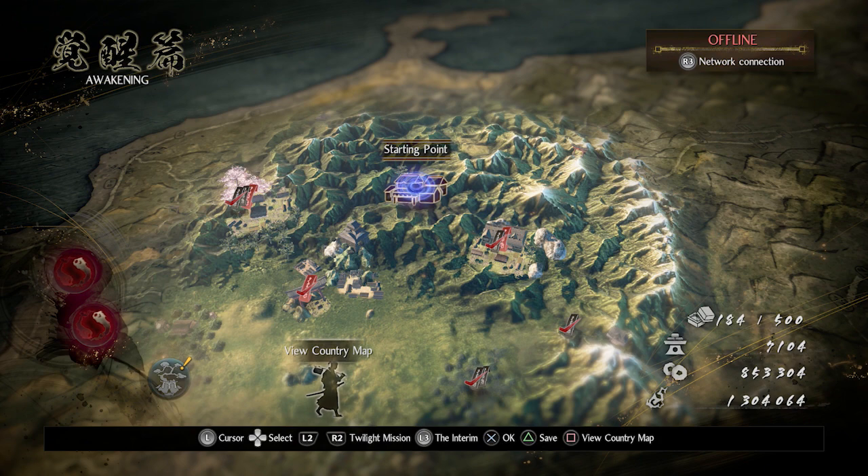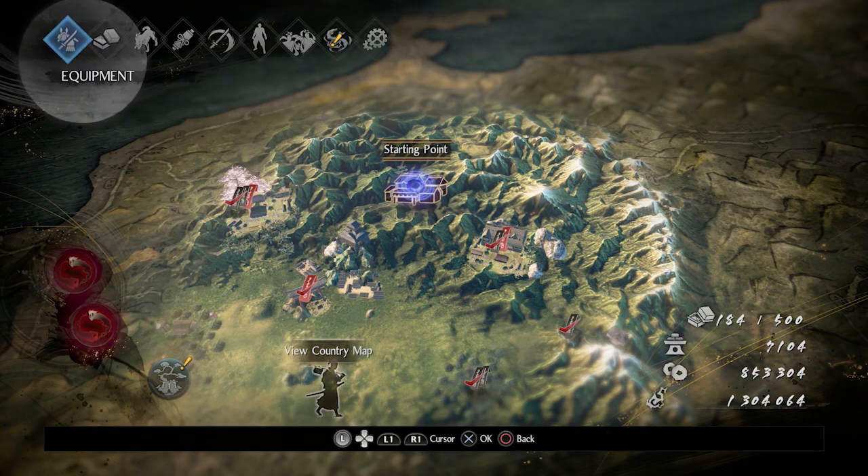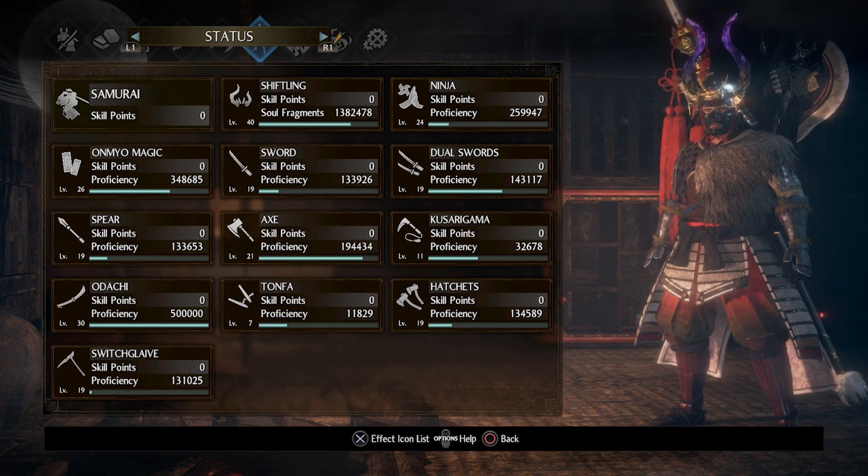Hey guys, welcome back to Griffin's Gaming Guides. Today we're going after another Nioh 2 trophy — Spear Master — where you need to acquire the Spear Mystic Art. There are a couple of things you need to do before you can go after your Spear Mystic Art.